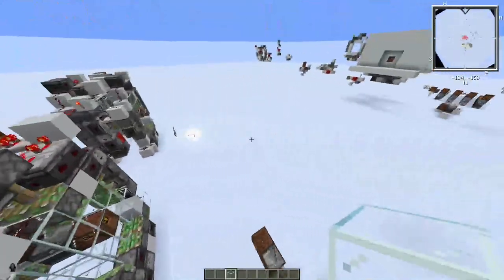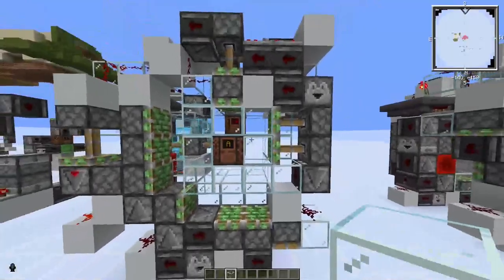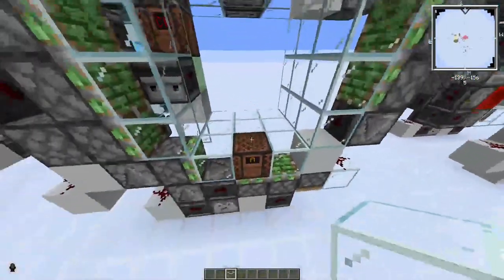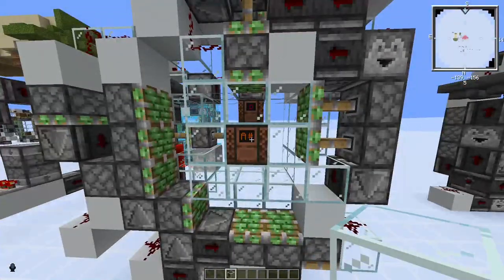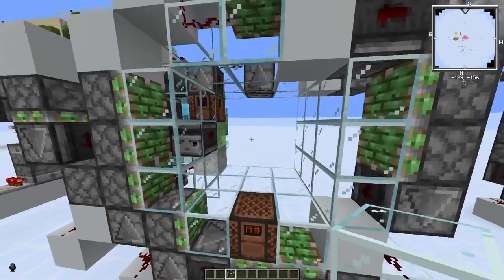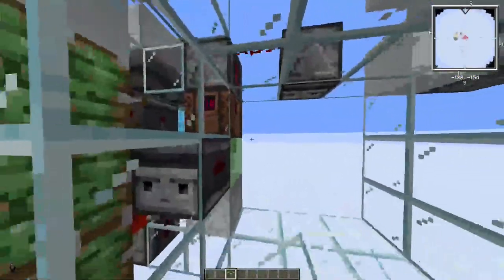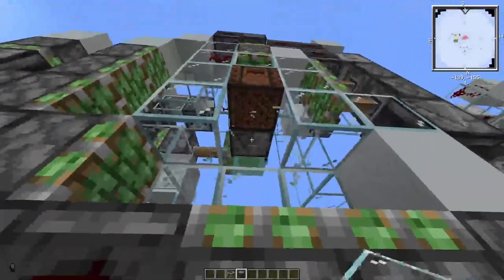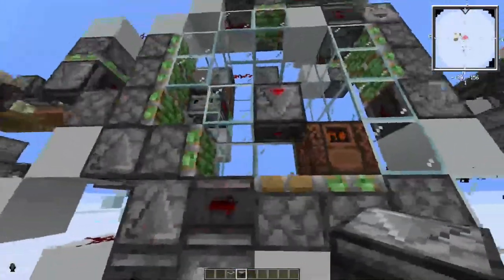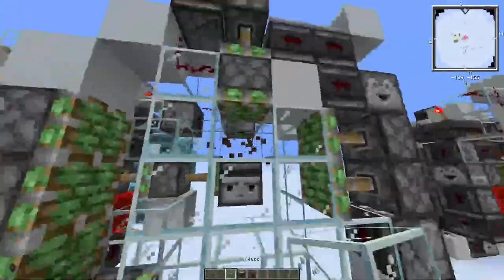The basic idea of having a note block in the middle and activating the door with it has been in the community for a while. Illmanga thought of it as quickly as the observers came in. But every door that was made was with a nasty observer below the note block instead of a solid block, and that was the whole thing that activated the door.